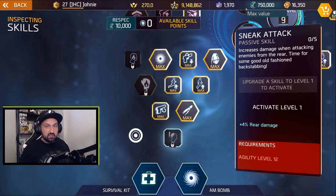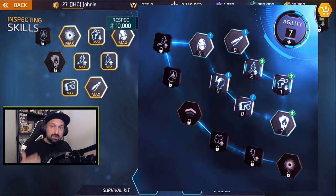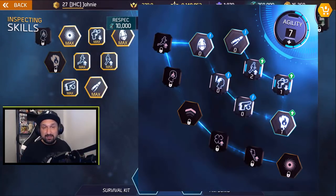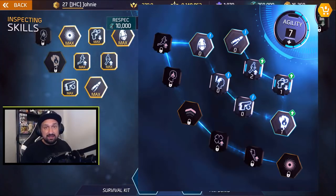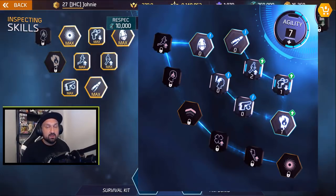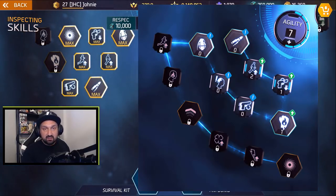Now let's look at the changes for the 0.90 agility tree. Here we go — that's the new skill tree for agility. We've got AM bomb at 13 points now, the addition of crit damage at 12, luck of the devil at 11, and blink is also there at 10 points. So it's cheaper now to have access to fight for your life and the sneak attack passives.